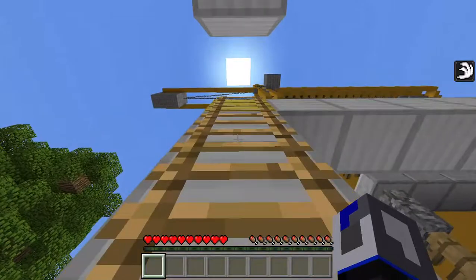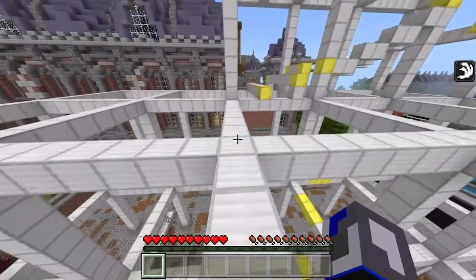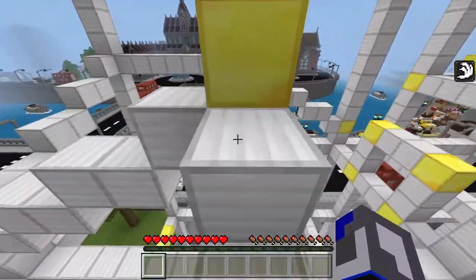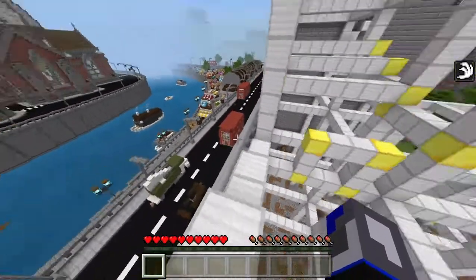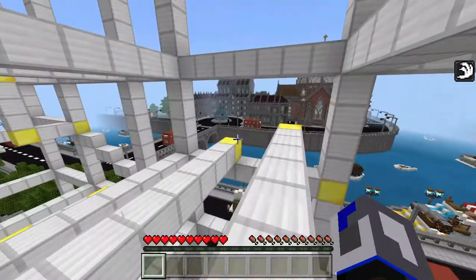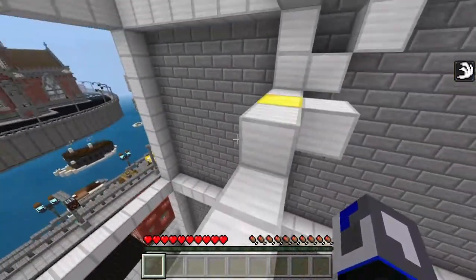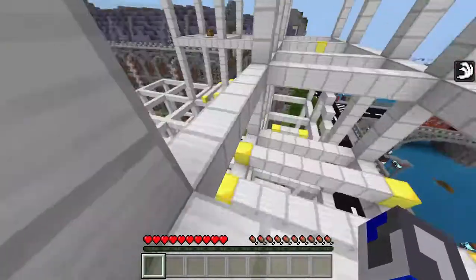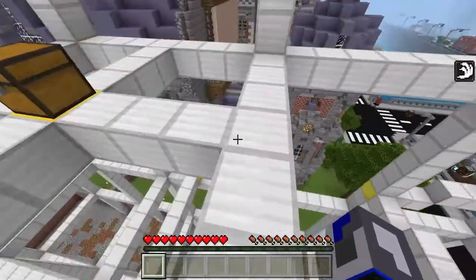Let's do this parkour — let's not fall either. Almost fell there, would not have been fun. Going up here, around, through this... wait, are we going the right way? Yeah, I think so. There's a staircase that leads up and I can see the chest right there — that's where we need to get to. Good thing that wasn't a head-hitter or I would have fallen. Boom — here's the bread, got it.